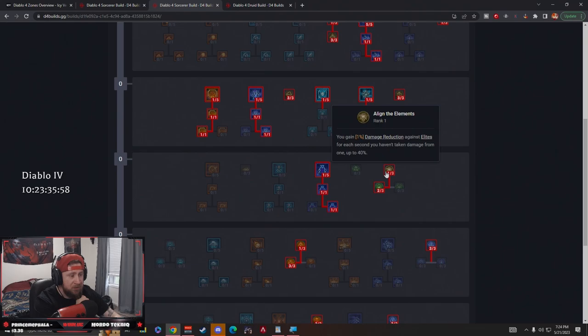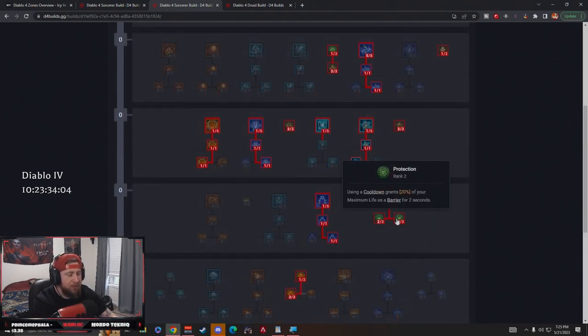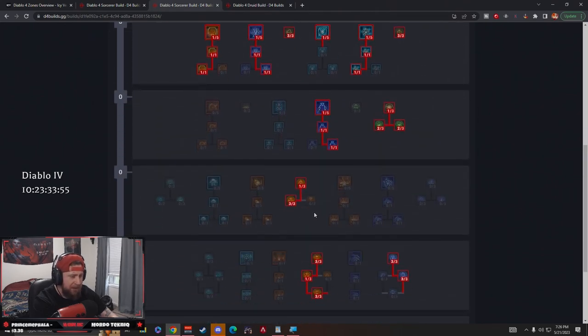We have Align with the Elements for more damage reduction — we gain 1% damage reduction against elites for each second we haven't been hit by them, up to 40%. As soon as we get hit it resets. With all our stuns and freezing, high mobility helps keep this stacking for more damage reduction as fights go on. Then two points in Mana Shield — every time we spend 100 mana we gain 10% damage reduction — and two points into Protection, which grants 20% of our maximum life as a barrier when using a cooldown.